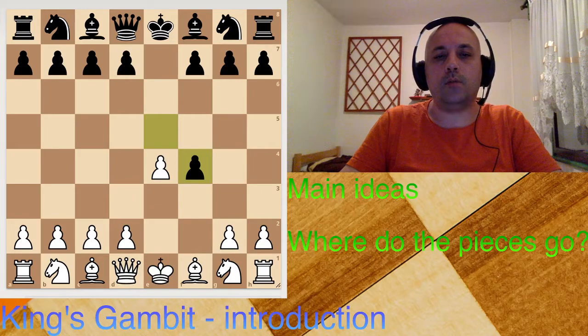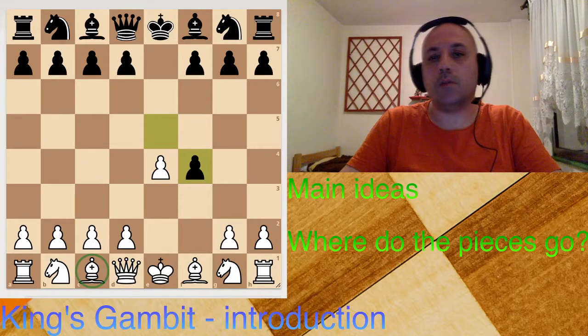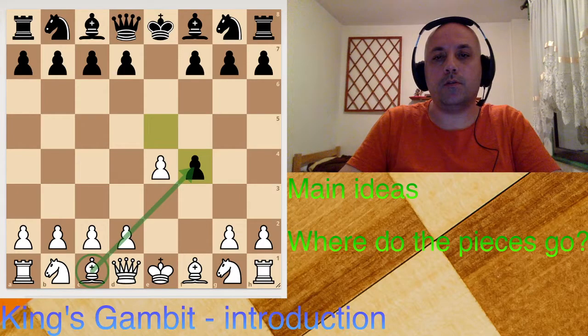How about this bishop? Most likely it will either recapture this pawn or that pawn, or if the pawn somehow gets removed, maybe the bishop will proceed towards this diagonal. It all depends, but that's his main objective — to go to an active post like that.